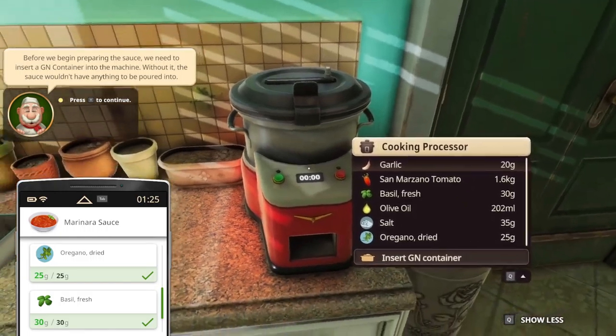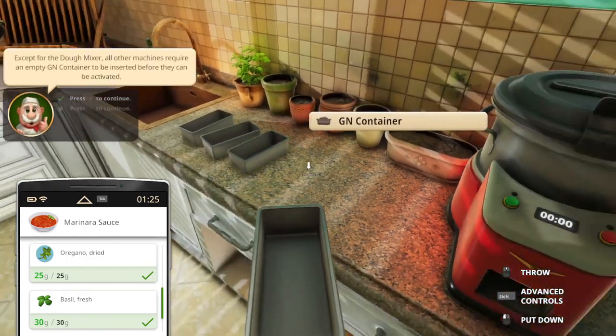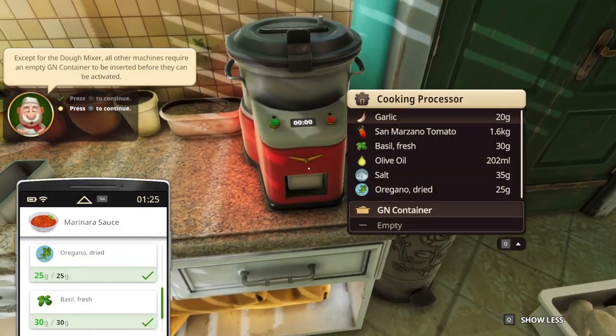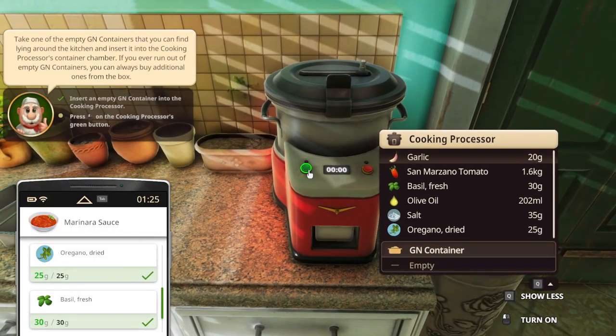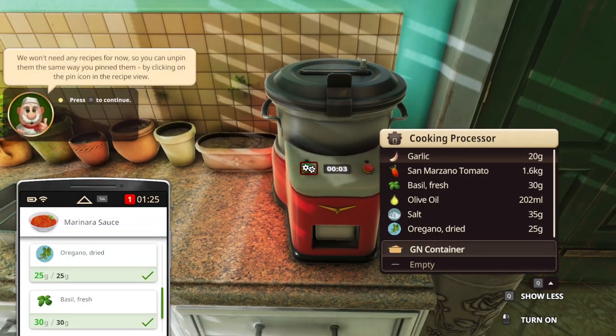With all that done, we're going to put the GN container. Press T, and then press the button. We've got the other quest now.